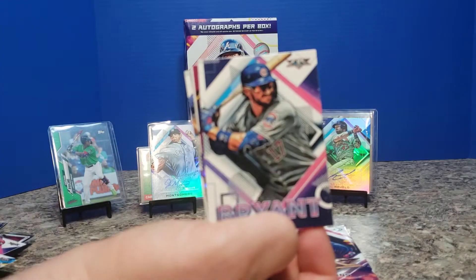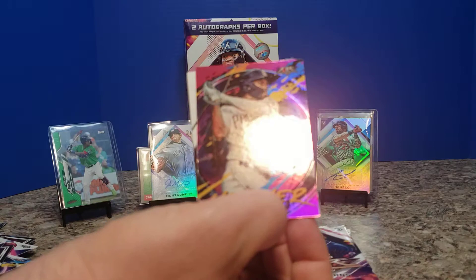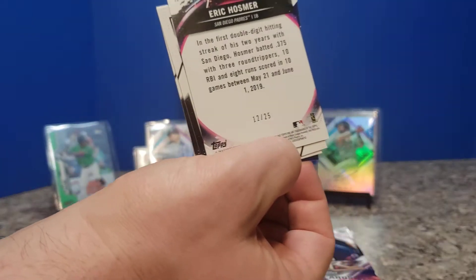Akiyama rookie card. Josh Bell looking up at the stars — third red of the night. Gurriel Jr. — second Gurriel we've got tonight. Bellinger again. Zach Wheeler and Sandy Alcantara to end the pack. Willie Castro, who was apparently doing pretty well for the Tigers. Bryce Harper, Kris Bryant — good veteran reps towards the middle of the pack. Trey Mancini, Noah Syndergaard, and Jose Altuve.